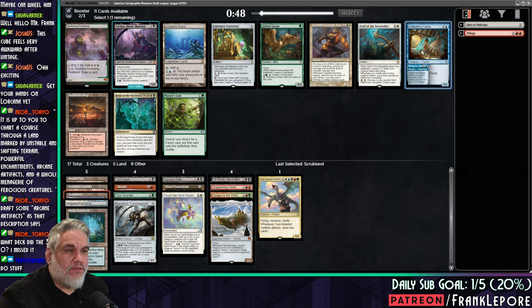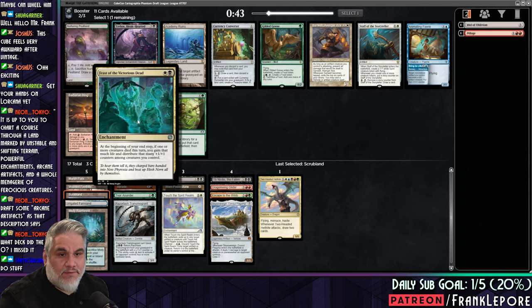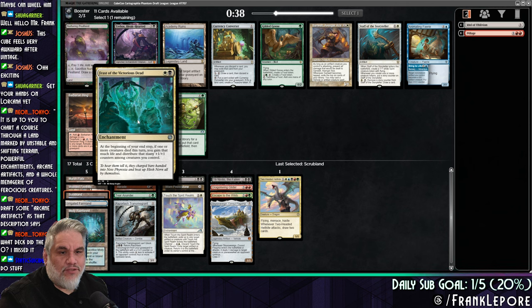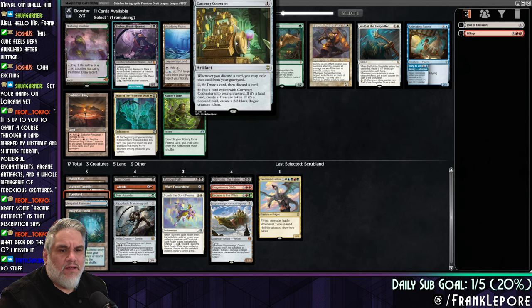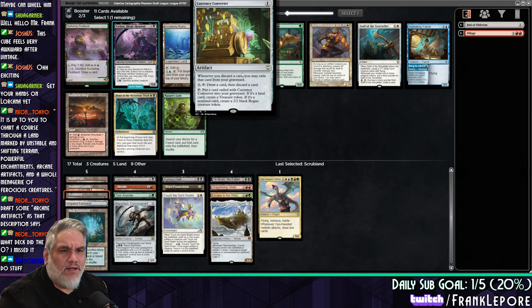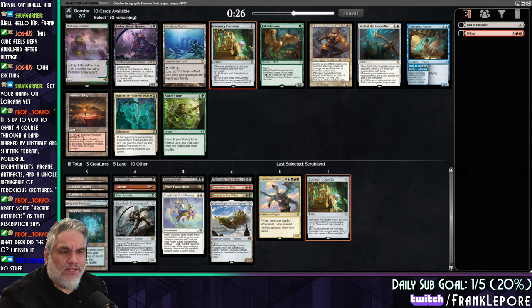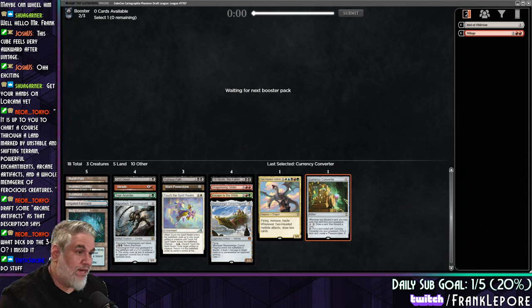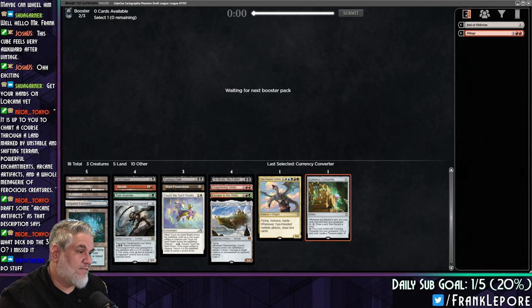I do like a Gilded Goose. A lot of these cards are so token-based. If one or more creatures died this turn, you gain that much life and distribute that many plus one plus one counters — that's interesting. Currency Converter also probably pretty good; it makes treasures, which is kind of nice. It does fix mana, and it also lets us loot through our deck if we can't cast something — if we have only a blue card in hand and we want to actually cast something.